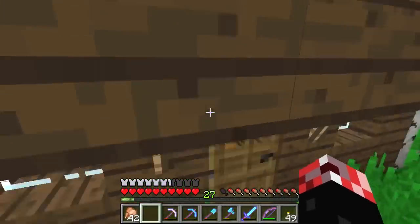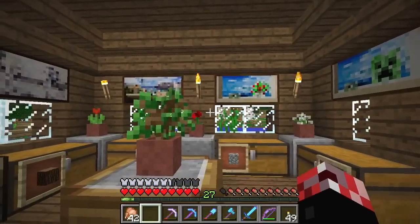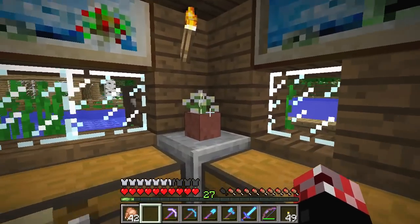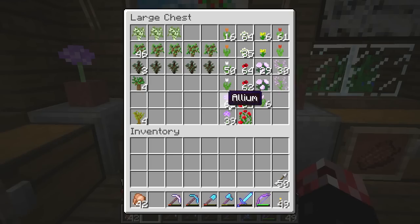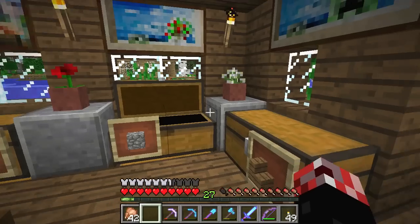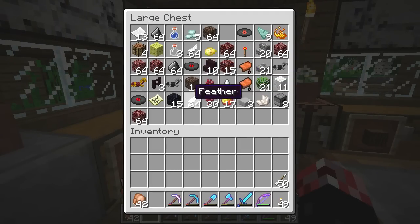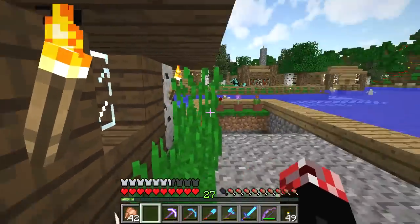This is the first and original storage room that I made - it's a very old build, but it still looks pretty cool. We've got paintings, flower pots, and all kinds of storage: food, saplings and greenery, mob drops. It's pretty much all here in the original storage room. I still come back here sometimes for generic materials.